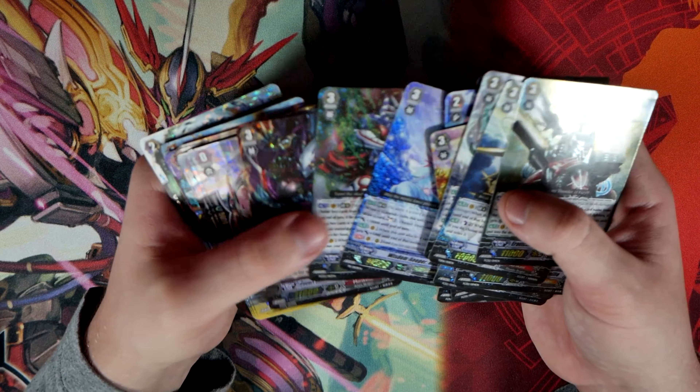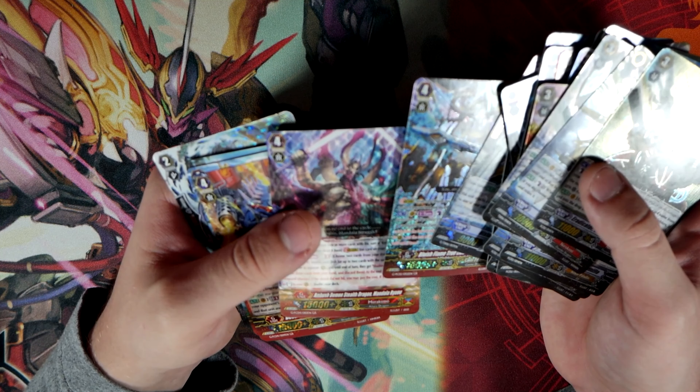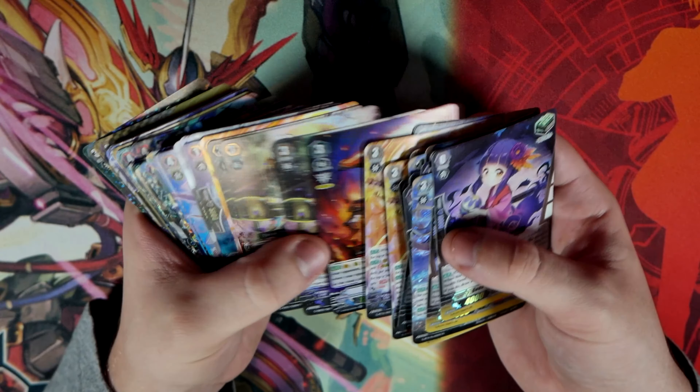Oh, there's a Diablo — happy to see that. Blaster Dark Diablo! Thunder Break Dragon. I thought that was a Gurguet. History Makers, Mood Mandalo. Brain is not functioning right now. Just even more holos here — these are the ones that were upside down. I still haven't seen any of the SPs I saw in the listing pictures, or the sign markers.